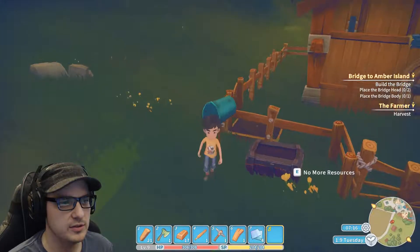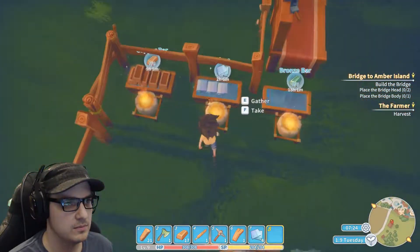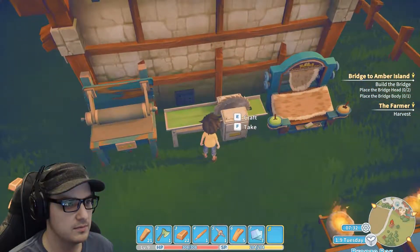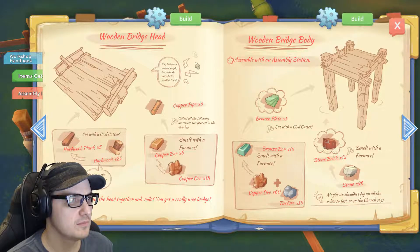Two days. I'll show you a new recipe. All right, let's grab some of this stuff. I think we're getting about ready where we can start trying to work on that bridge a bit. That is done. Let's see — we want to do a bridge. What do we need? We need copper pipes and hardwood planks.